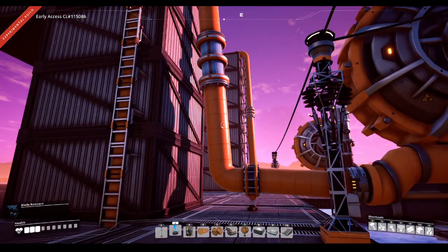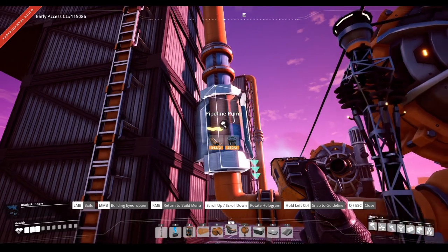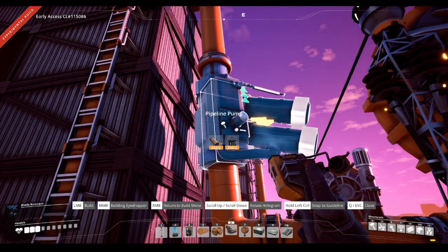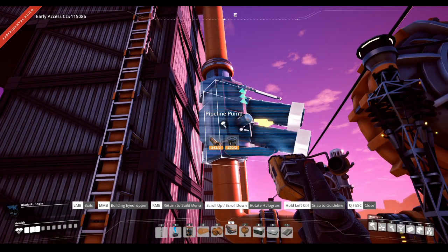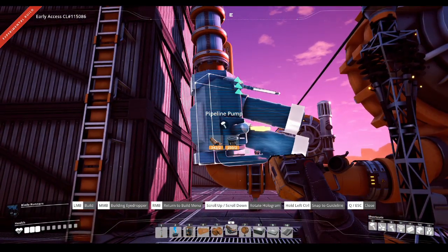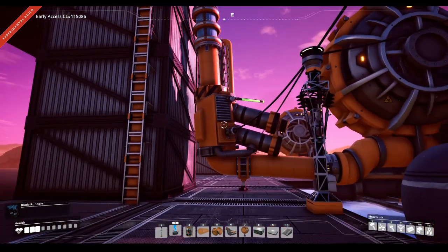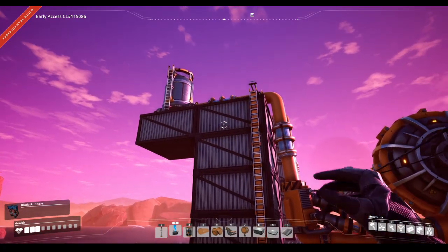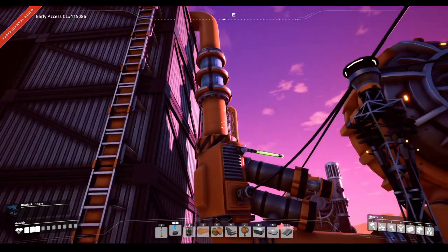The next step is to attach a pump. We get a pump and attach it. Notice there is a green/blue arrow — make sure you have your flow going the right way. From the developer stream, one of the actual developers who worked on this system advised that the ideal setup is to have your first pump at the bottom. We connect it up to power, the pump starts kicking in, and you can see the flow rate has now kicked in — upstairs as well. That's because this has increased our head lift from 10 metres to 20.